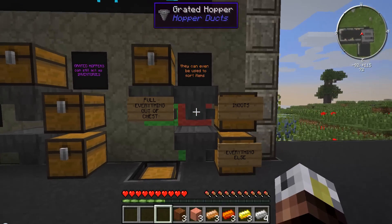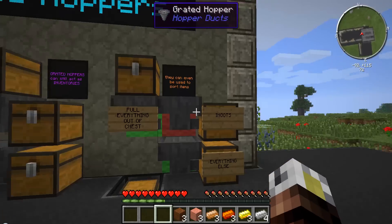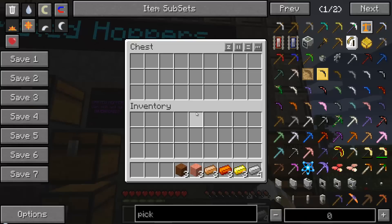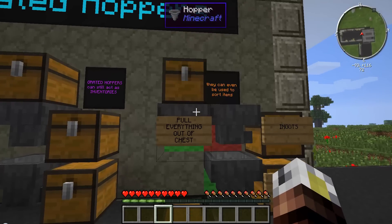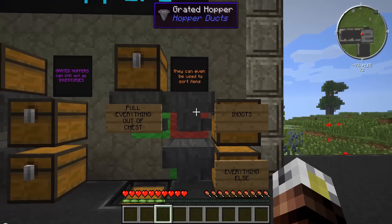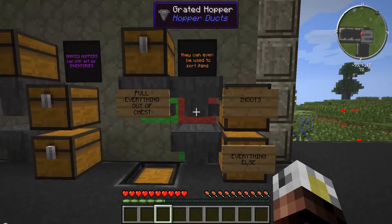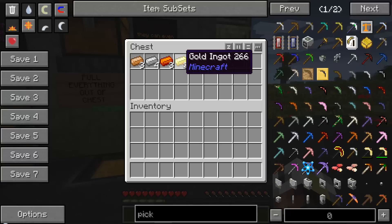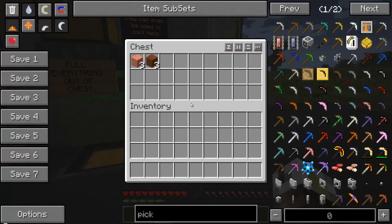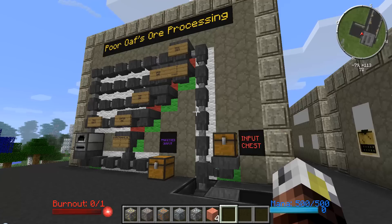What I have here is a grated hopper that has a bunch of ingots in the filter, and a vanilla hopper underneath which has nothing in the filter. So if I put everything into this chest, the vanilla hopper underneath is going to pull everything out and stuff everything into this grated hopper. The grated hopper is going to ignore everything that's not an ingot. And everything that's not an ingot is actually going to get sucked out of the grated hopper by this regular vanilla hopper. So at the end of the day, all of our ingots are in this chest, and our meat chunks are safely in this chest. The savvy amongst you are immediately thinking — I can use this to do some ore processing.